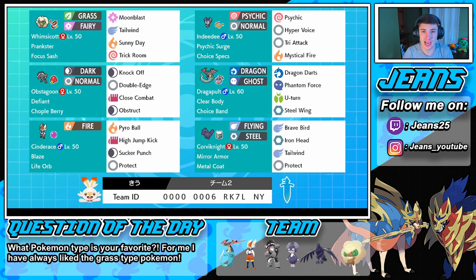With that Choice Band we can raise his attack stats and do work on one move, then we can always Dynamax and forfeit it and go back into different moves. In the final spot we have Corviknight rocking a Metal Coat with Brave Bird, Iron Head, Tailwind, and Protect. Just like Whimsicott, we can set up Tailwind with Corviknight too — we can go with either or.